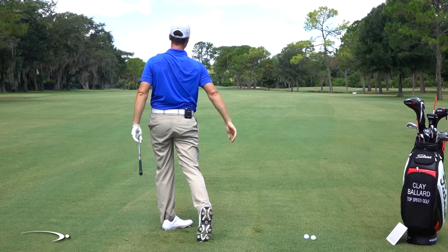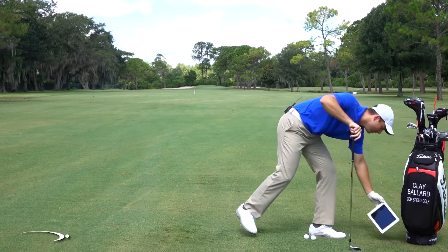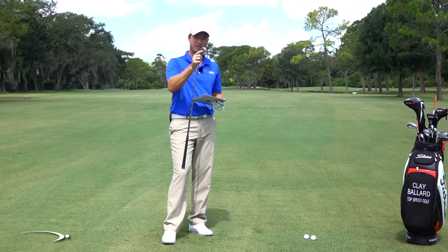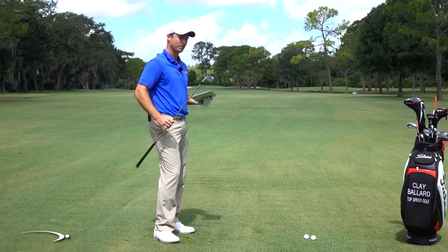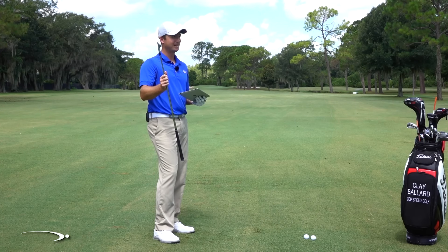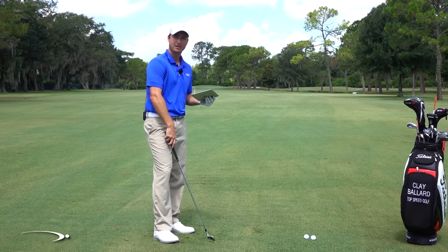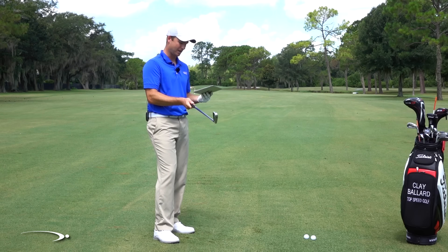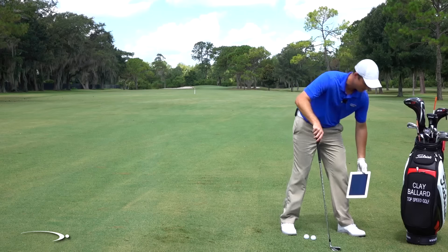That was a nice, solid shot — fairly high, maybe just a little bit higher than normal, but I hit it pretty clean. Let's see what the FlightScope tells me. A vertical launch of 15.1 degrees — the dynamic loft at impact determines what the ball launches at, roughly 75% of dynamic loft. My six iron is around 32 degrees of static loft, and I hit it with 17.4 degrees of dynamic loft, 15.1 vertical launch, and a max height of 106 feet. So that's our baseline.